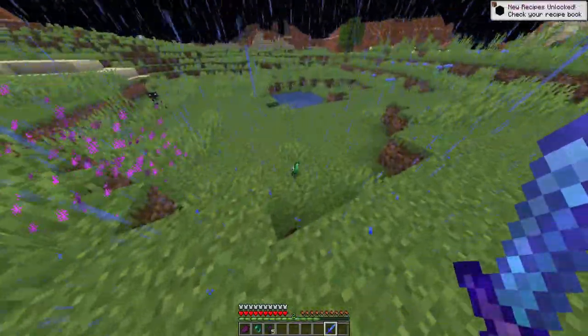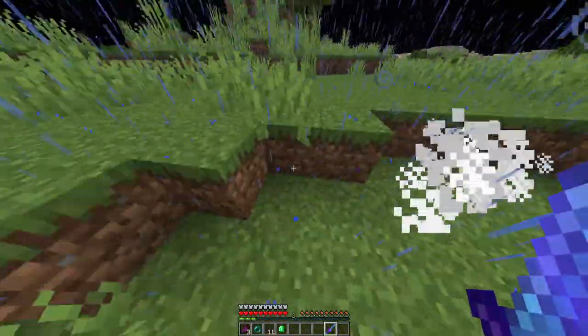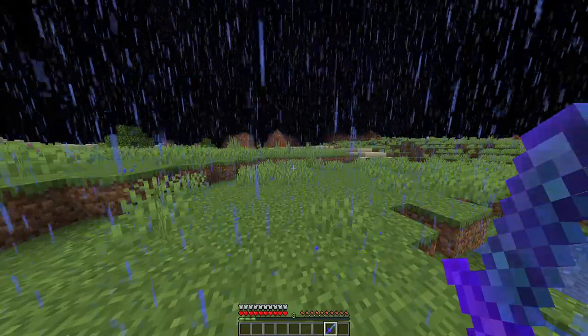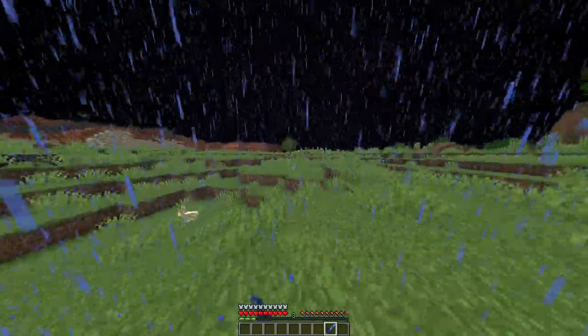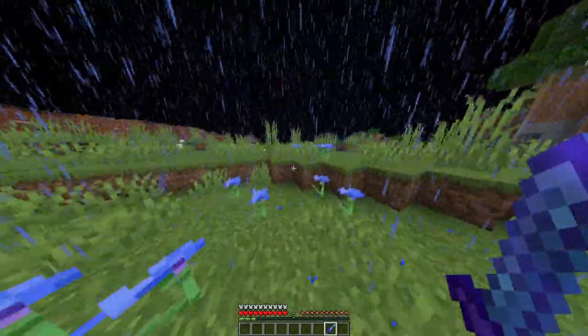They each have their own little drops. You can get ender pearls, and as you can see I even got an emerald and five pieces of coal. Eventually these guys will drop a diamond Ender Pearl Sword, which is the hardest one to get, but they definitely do drop it. We killed those guys quite easily but trust me, usually they hit you a lot harder than it seems.